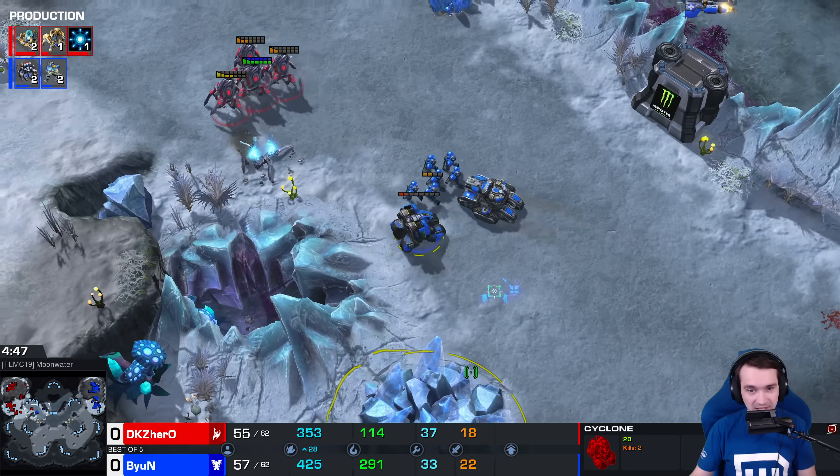Blink is done in ten seconds. Shield battery overcharge should be online, but Beyond is already just showing up. He lost the cyclone, but he damaged some stalkers — killed two. Gonna back off now. An immortal popping out, going to be a huge part of defending this. And now on the chase is Hero. The low ground — gonna use the mineral wall.